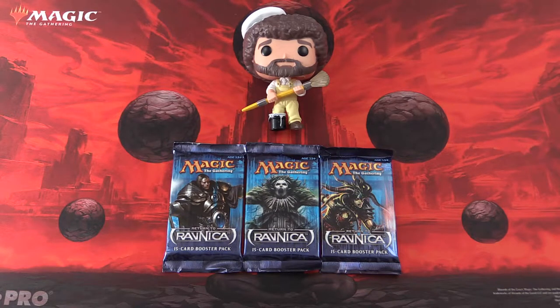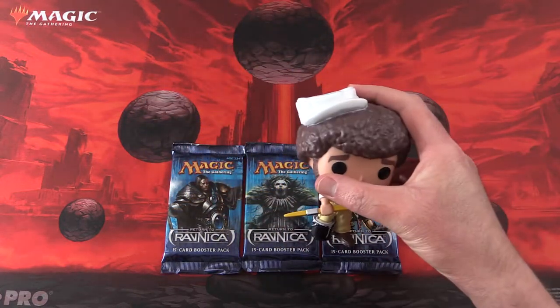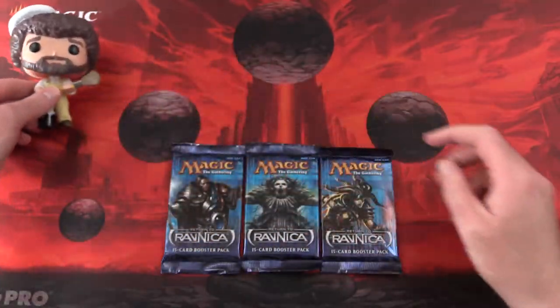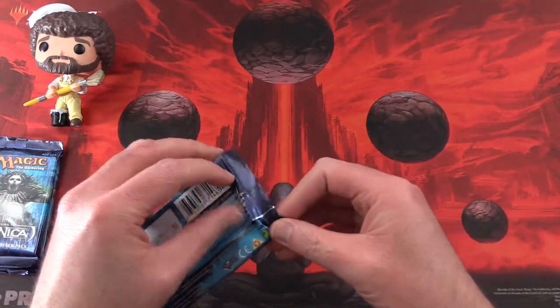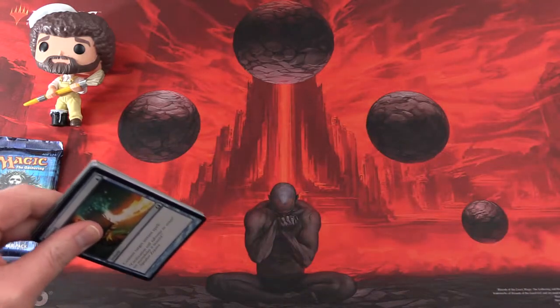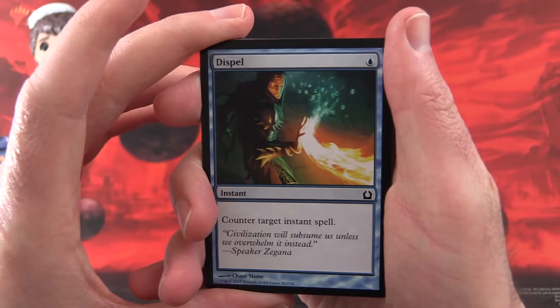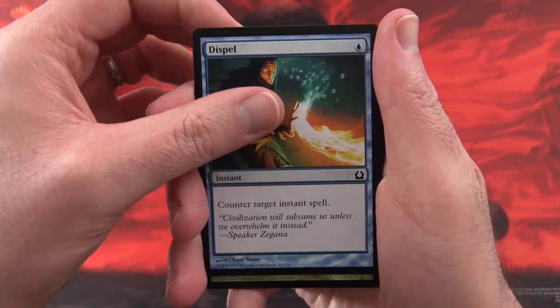Today on MTG Unpacked we're cracking open three packs of Return to Ravnica and with me I have my mate Bob to do the pack blessing duties, although his foot is in a paint bucket full of paint so I don't know how well this will turn out. This is actually the last of the Return to Ravnica block pack openings for this set. We'll be continuing the rest for the remainder of the week including the 2013 core set before we move on to something new, so let's get cracking.